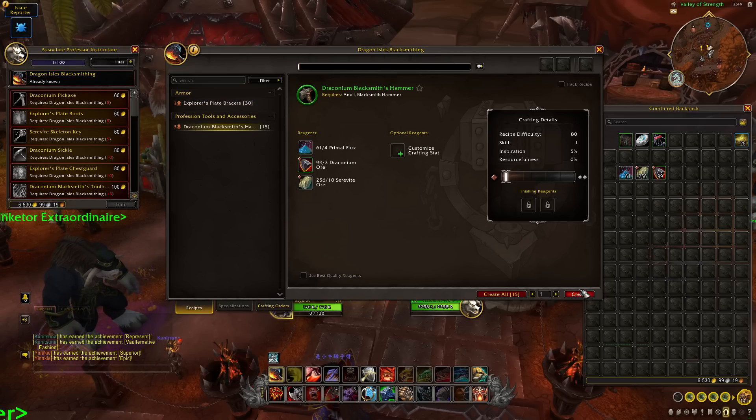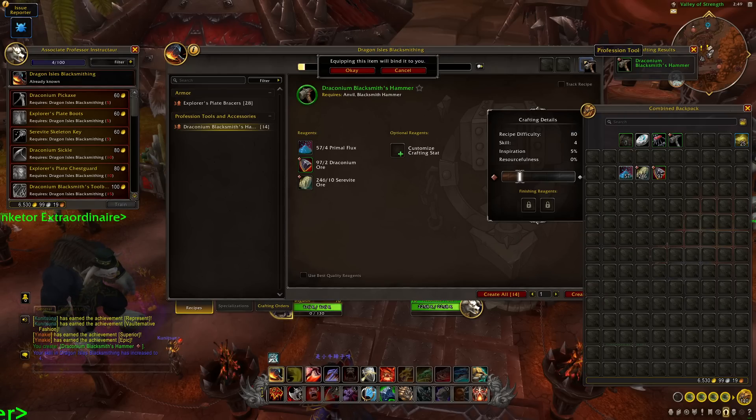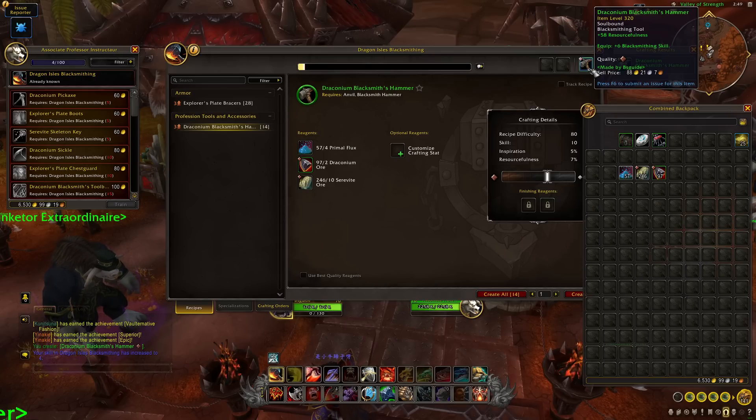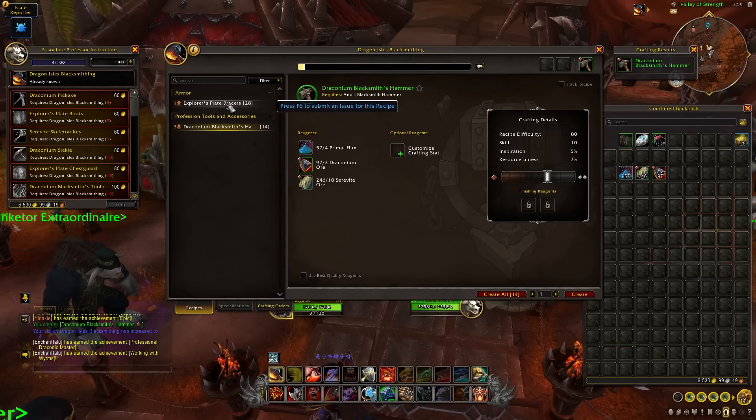To begin with, the first thing we're going to craft is a Draconian Blacksmith Hammer — our first introduction to profession tools and accessories. We're going to equip this in our profession tool slot. You get two profession accessories and a single profession tool, which is true for any profession in Dragonflight. These offer bonus stats like resourcefulness, multi-craft, and inspiration, and in many cases you'll get plus skill points from having them equipped.